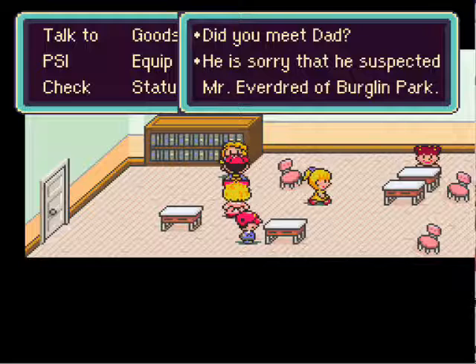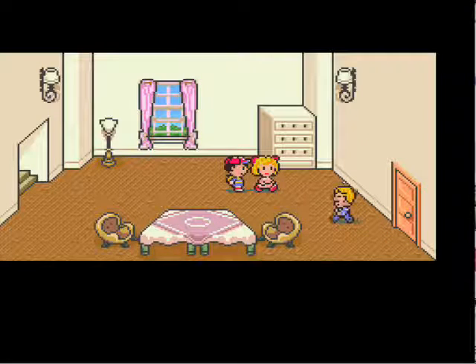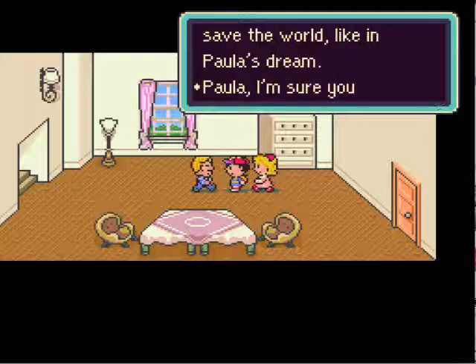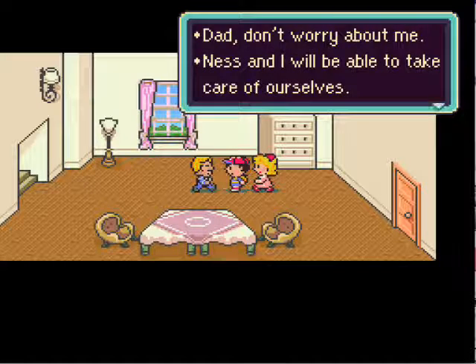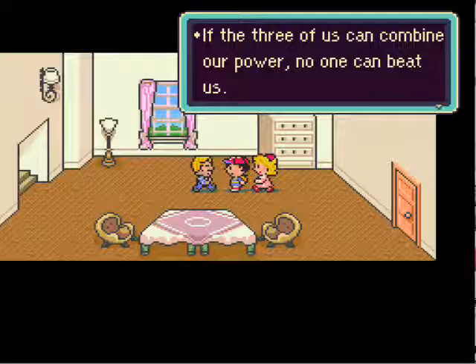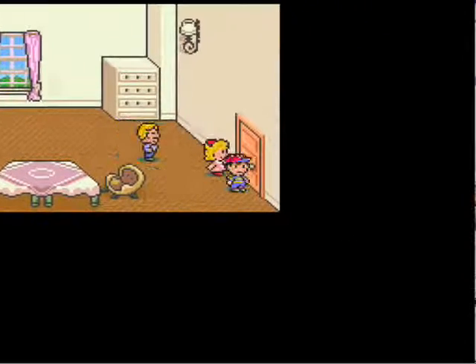Did you meet Dad? He's sorry that he suspected Mr. Everdred at Burglin Park. That hand-aid is a one-of-a-kind item - too awesome to use. Ness, thank you so much. You must be the boy who will save the world, like in Paula's dream. Not every day a father lets his daughter embark on a journey to save the world. Don't worry about me - Ness and I will be able to take care of ourselves. The next time we'll meet another friend - if the three of us can combine our powers, no one can beat us.